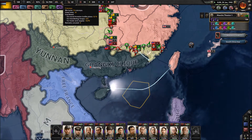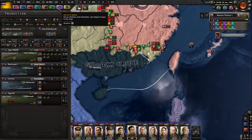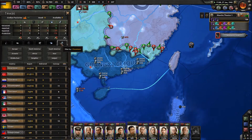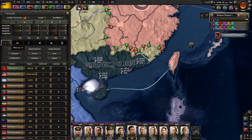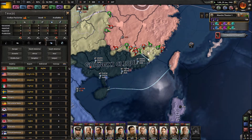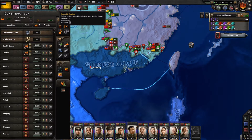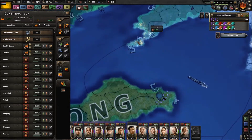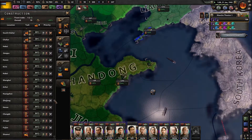Why are we losing so many convoys? For trade and supply — what are we trading that needs convoys? We shouldn't be trading with anything that needs convoys. Oil doesn't need convoys, steel doesn't need convoys, so it must all be going down in supply. What we need to do is fix this by getting a ton of dockyards.